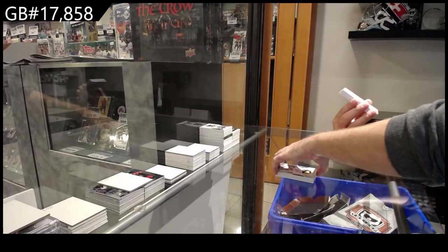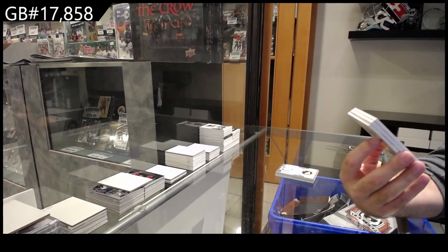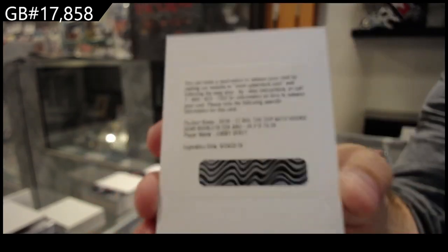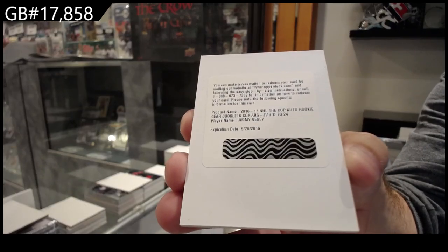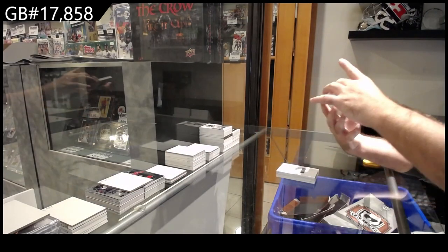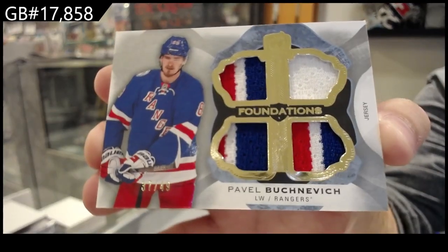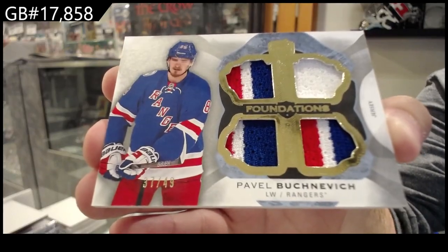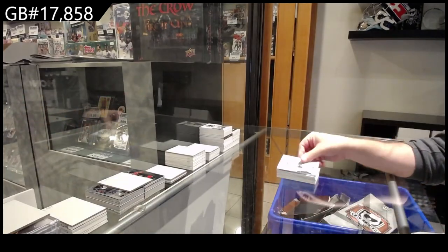Another rookie gear booklet — Jimmy Vesey, that's a Rangers hit. And another booklet — Jimmy Vesey, numbered to 49 for the Rangers. Bucinavich, 49. And for the Buffalo Sabres — Jack Eichel. There we go!